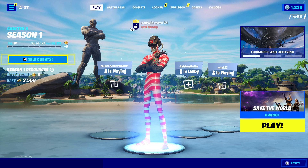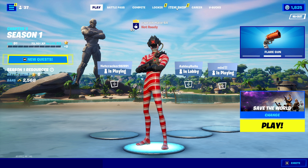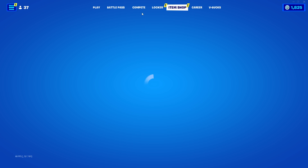Alrighty guys, Catamaran64 here. Day of the Iron Shop, January 12, 2022. Use code Catamaran, use code CM64 in the Fortnite Item Shop if you pick anything up. Let's see what's in the shop tonight.